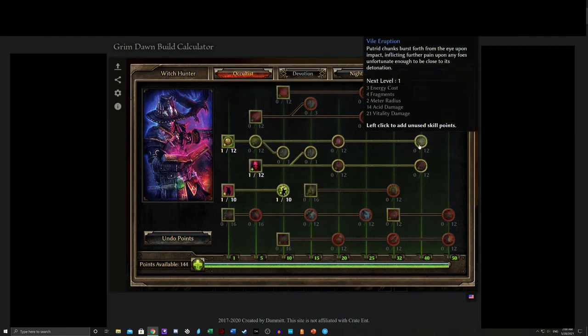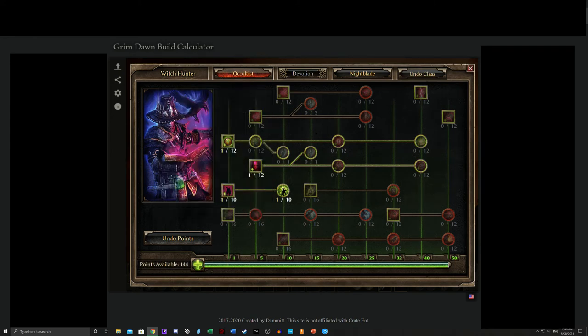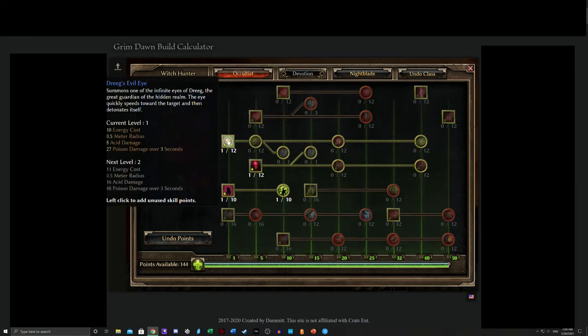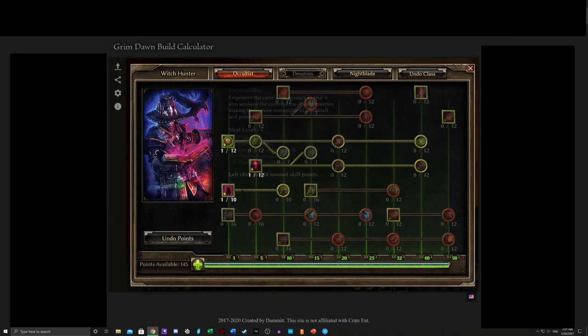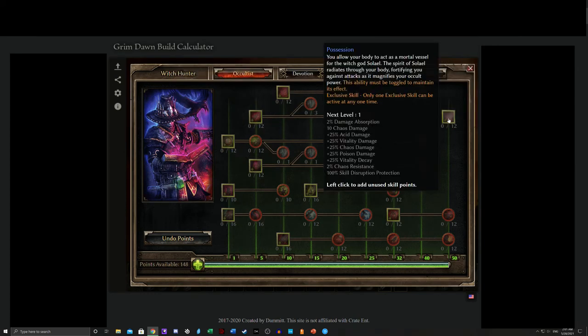Dreeg's Evil Eye does pretty respectable amounts of Vitality damage, especially if you go into Focused Gaze — that's a pretty good time. Overall, you can build Dreeg's Evil Eye into pretty much any build here and have it work decently well. So these are the skills I would consider in pretty much all builds. Possession is pretty much a given as the only exclusive skill, so it wasn't really worth separately mentioning.